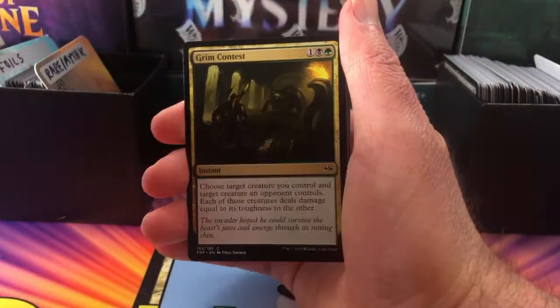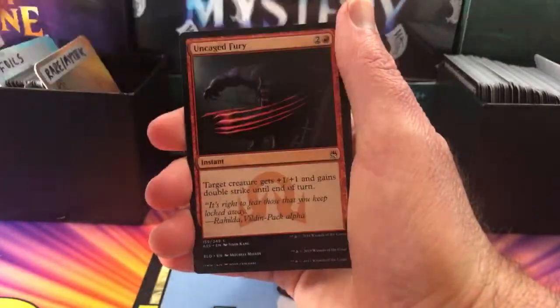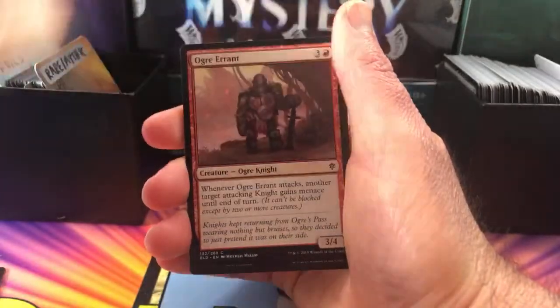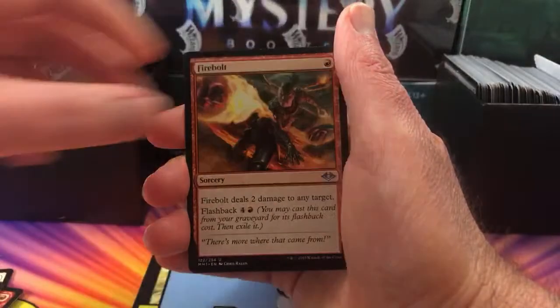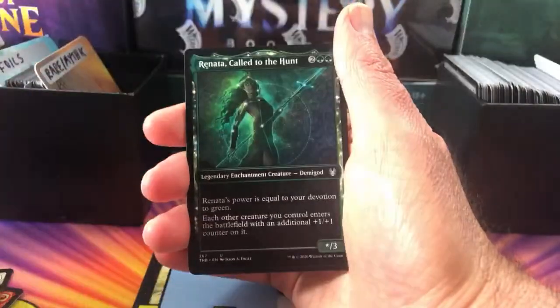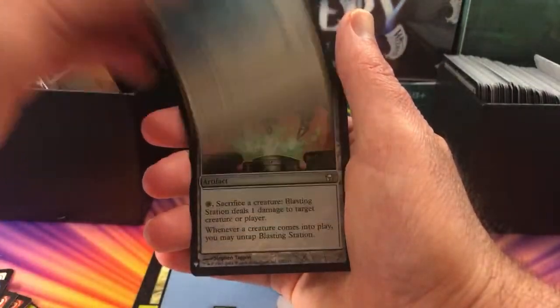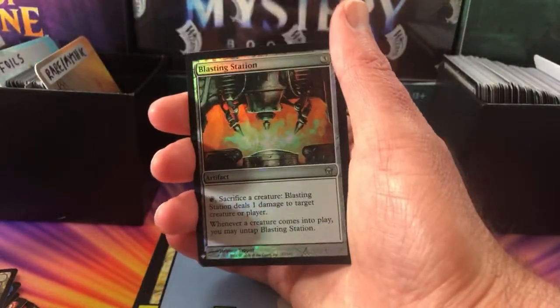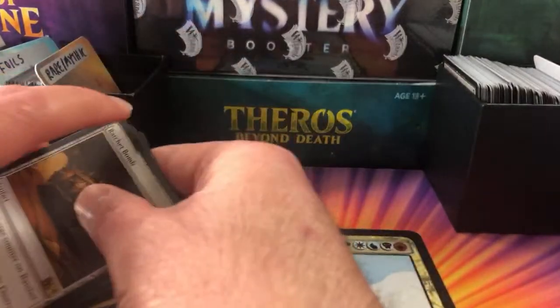We have a Grim Contest, Vidalion Arcanist, Shadow Glider, Uncaged Fury, Ogre Errant, River Hoopoe, Firebolt, Renata Called to the Hunt, Sir Eleonora the Discerning Frost Warp Bastion. A foil Blasting Station, and the rare is Ratchet Bomb. All right, so there we are Michael — enjoy the pools, and your pack openings coming up later in the month.